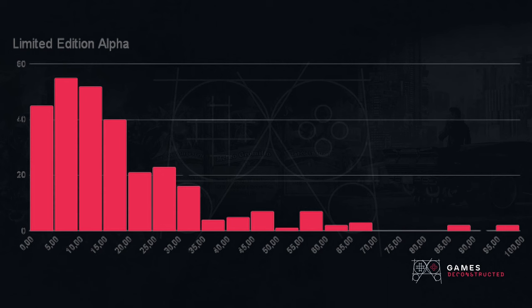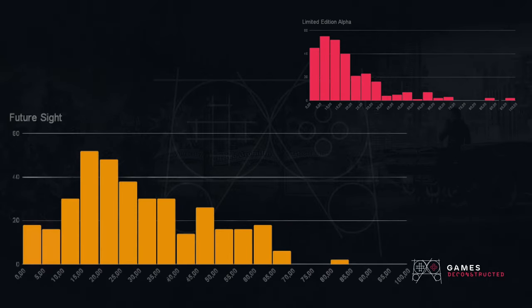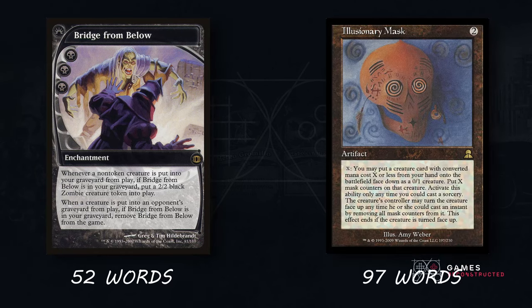Comparing the four histograms: for Alpha there is a good deal of cards between zero and twenty words. Wordier cards are less numerous, with no cards between 70 and 85 words, and single occurrences over 85 and 95 words. This is what's called a right-skewed distribution, as the tail of the chart is longer to the right, meaning we have outliers towards the larger end. Comparing that with Future Sight, there are much fewer cards with very low word counts — under 10 words or so. Medium-length cards of 15 to 30 are the most popular. Notably, the longest text on a Future Sight card is actually shorter than the longest text on an Alpha card.